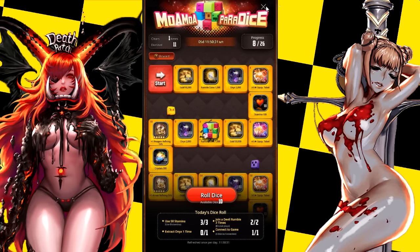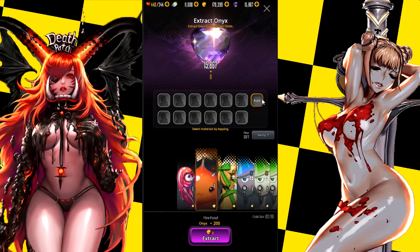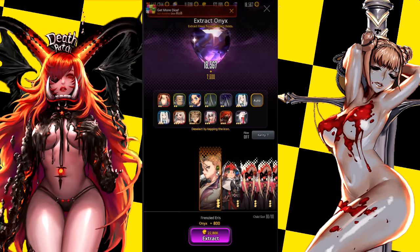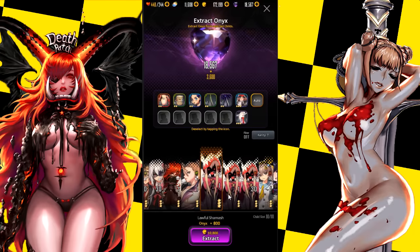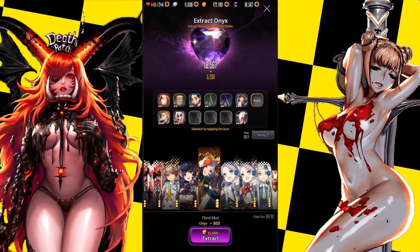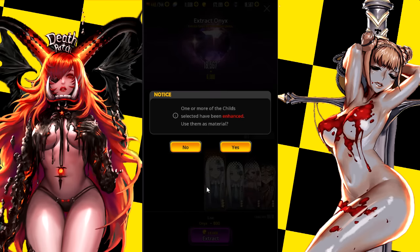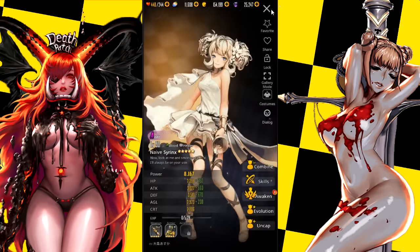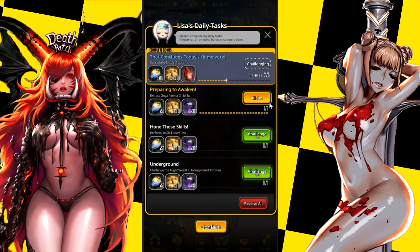I was farming onyx last night so I can level up a character, but I just need a lot more onyx. I need to stop accidentally using Lisa and other units I'm trying to hold on to - I know I can lock them but I'm just too lazy. I'll get to it later this weekend, then I've gotta work on her and then him.